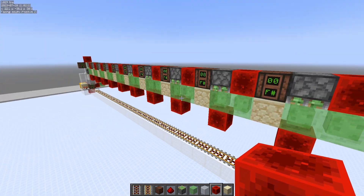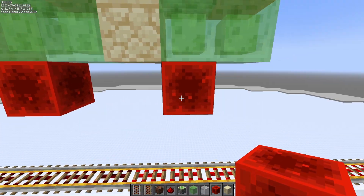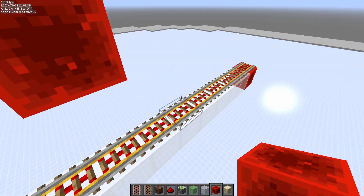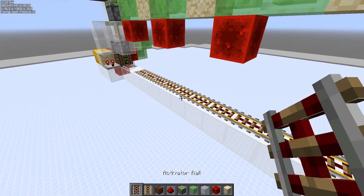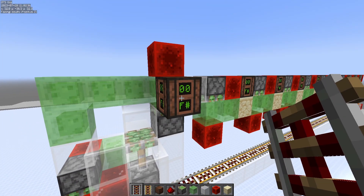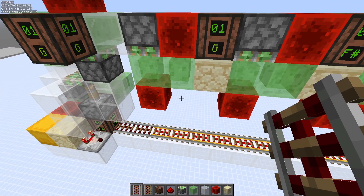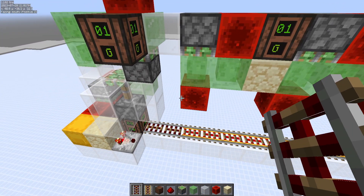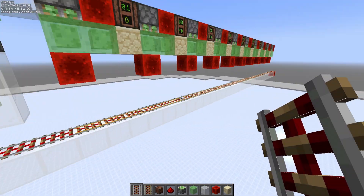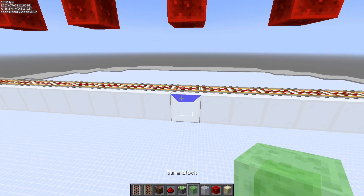And we are finished. The last redstone block is on top of the second powered rail here. Now place your deactivator rail, and now we need only to touch one note block here. And as you can see, the circuit is working.